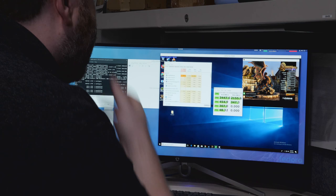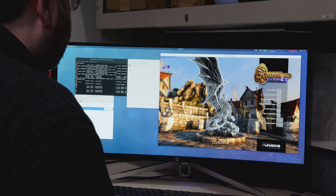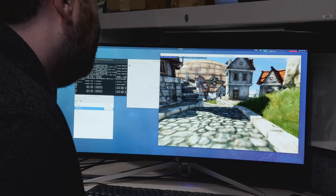Let's do Heaven benchmark. Settings: English high, custom graphics 11, quality high, no tessellation, no stereo 3D, multi-monitor, anti-aliasing off, full screen, system resolution. Has anybody in chat got the specs ready for a normal 1080 running Heaven? This is running 140 FPS. It says GTX 1080, 1191 MHz, memory 5005, temperature 53 degrees C.